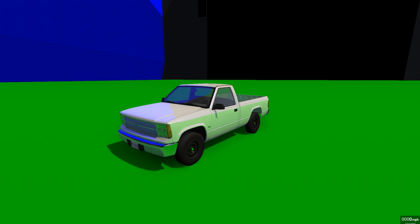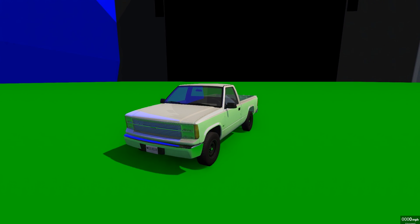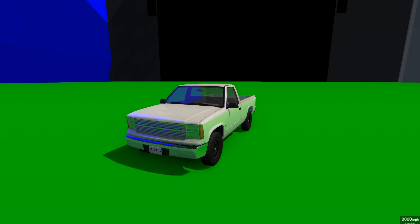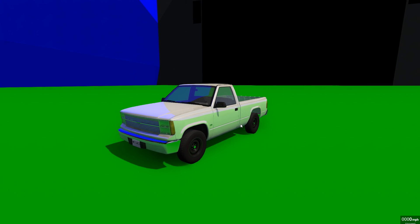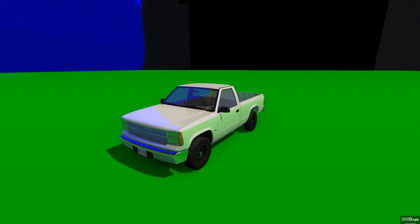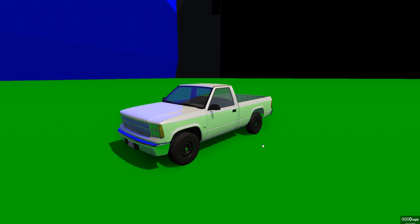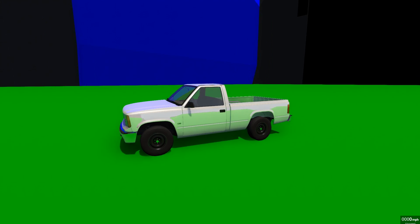Hey guys, how's it going? My name is Neil and welcome back to some more BeamNG Drive. In today's video we have a very weird but very awesome map to look at. You might be wondering, what is this weird green ground, green screen texture? Well, believe it or not, we are inside of a computer — and I'm not talking like Magic School Bus going into the circuitry. I mean we are literally inside of a computer.